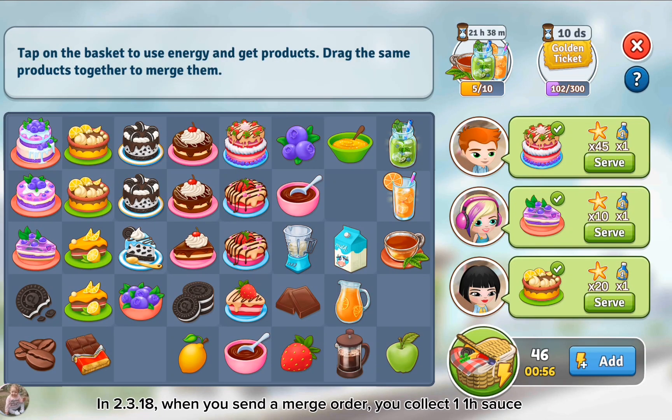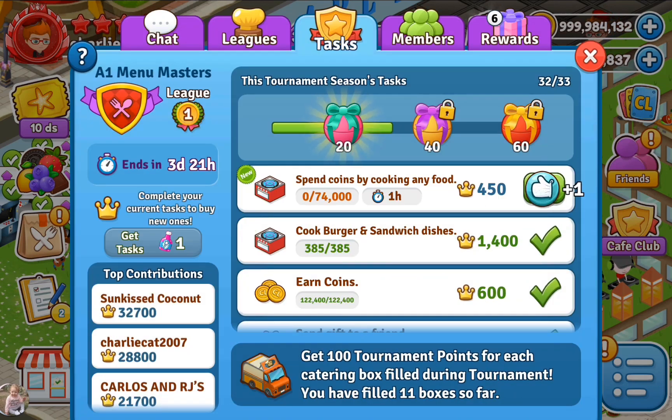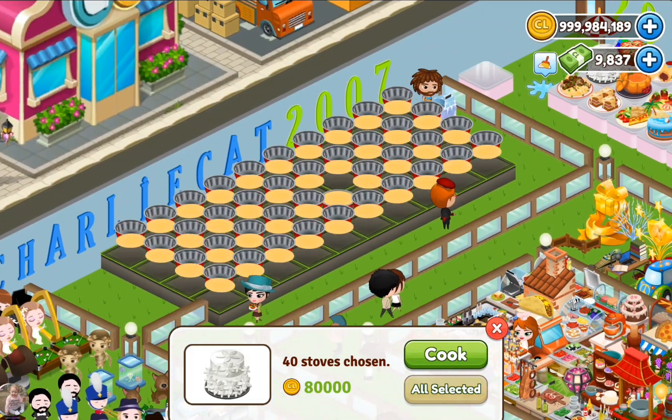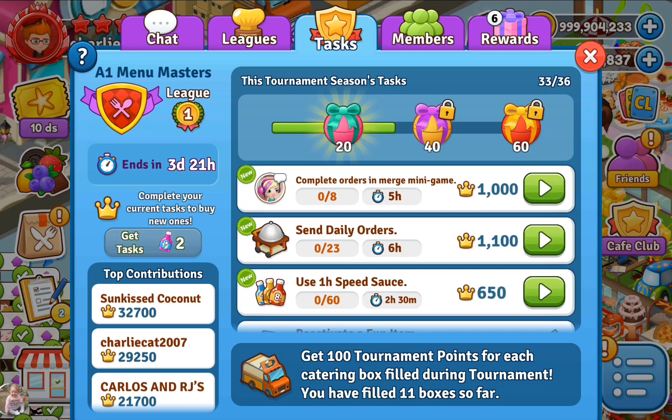In update 3.18, when you send a merge order, you collect one 1-hour sauce. Task 33: spend 74,000 coins by cooking any food.